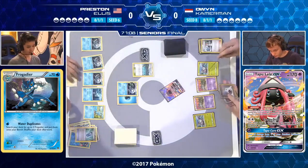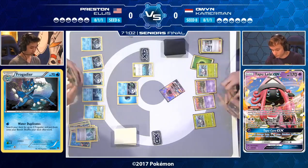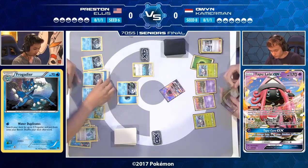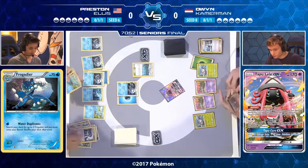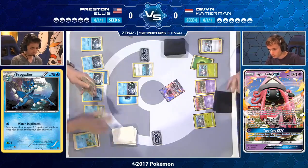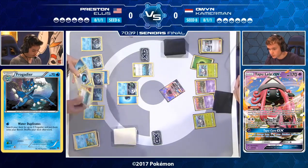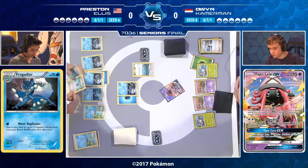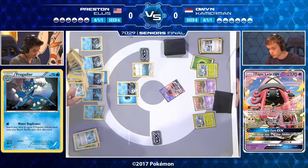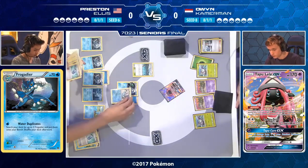Owen's hand isn't offering the ideal play right now. He decides against attaching Double Colorless to Tapu Lele to pick up the first KO on the active Frogadier. It's interesting to note he left one bench space available — always good to have the option to play Tapu Lele if you need a supporter. He's got a Guzma and a Double Colorless energy; he wants a Golisopod. He's thinking if Preston's got an Enhanced Hammer, playing Double Colorless would be risky.